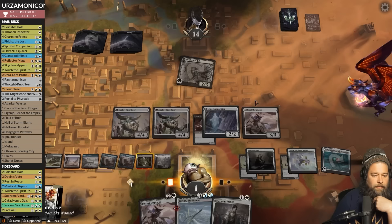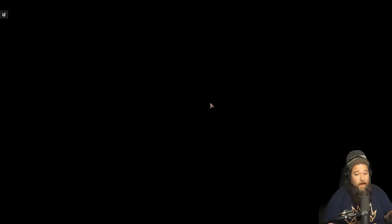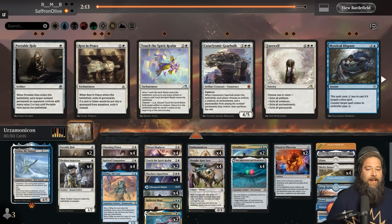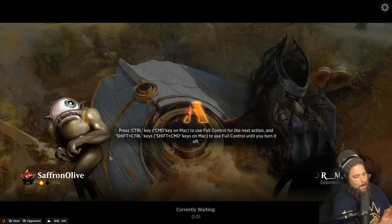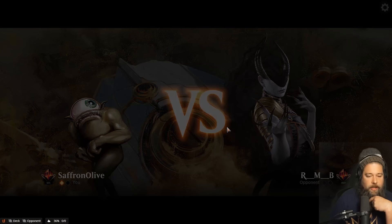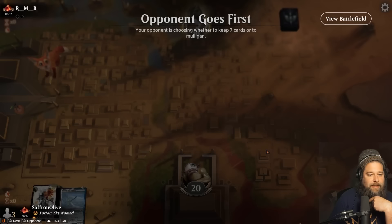Fire up the Mutavault and we got there! No Panarmonicon, but we overcame a pretty decent amount of black shenanigans. What are we sideboarding? Bring in a Farewell, go down one Urza, cut a Touch the Spirit Realm. Mono black versus Urza-monicon — we won without Panarmonicon, although Mono Black is actually one of the best Panarmonicon matchups if we get it down because they can't kill it.